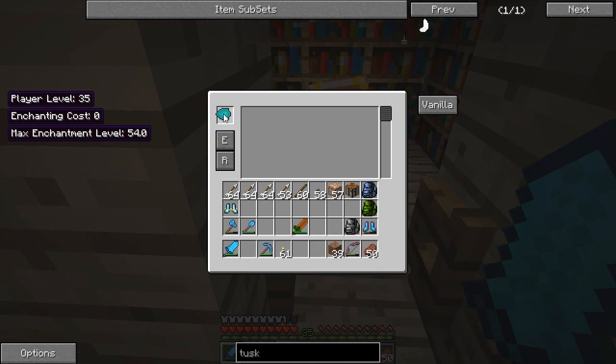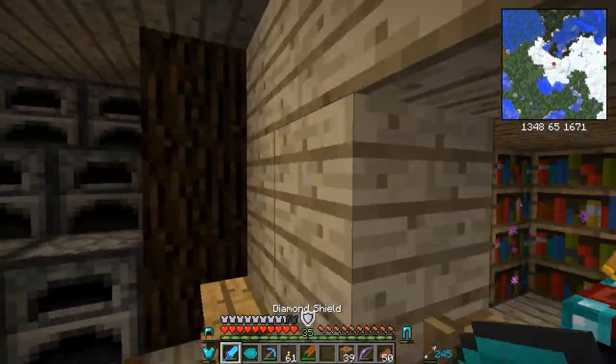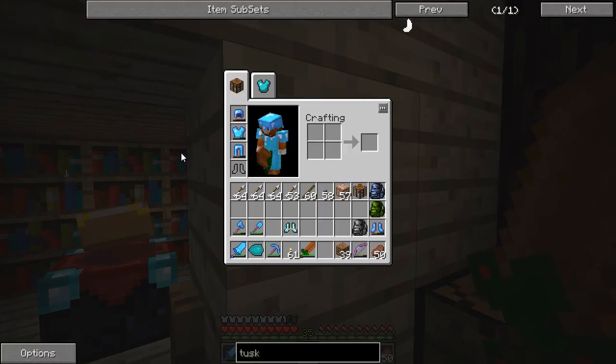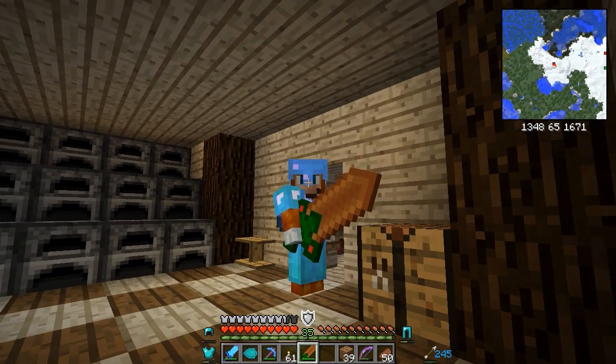I want to see if you can enchant shields - yeah you can, I think I tested that. You can enchant cloud boots too! How about the Earth Crusher - you can enchant that too? Okay, before we do this - it might do the same damage as a diamond giant sword unenchanted. It's gotta be close because this thing's freaking huge!